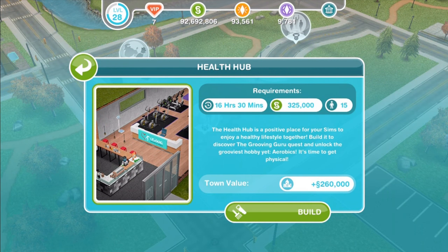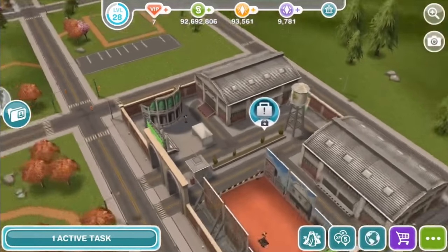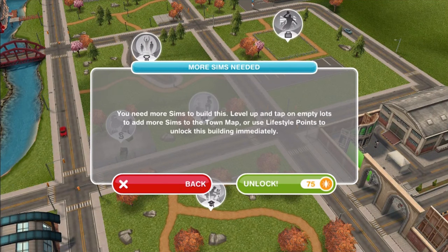So this is a Discovery Quest. In order to begin it — and you can choose whether to begin it or not, so you don't have to unless you're ready — you need to build the Health Hub, located here in town near the movie studio. The requirements to build are 325,000 Simoleons, which may differ depending on how many buildings you have, plus 15 Sims in town. It might not take you 16 and a half hours depending on your town. The Health Hub is a positive place for Sims to enjoy a healthy lifestyle together. Build it to discover the Grooving Guru quest and unlock the grooviest hobby yet — aerobics. It's time to get physical.